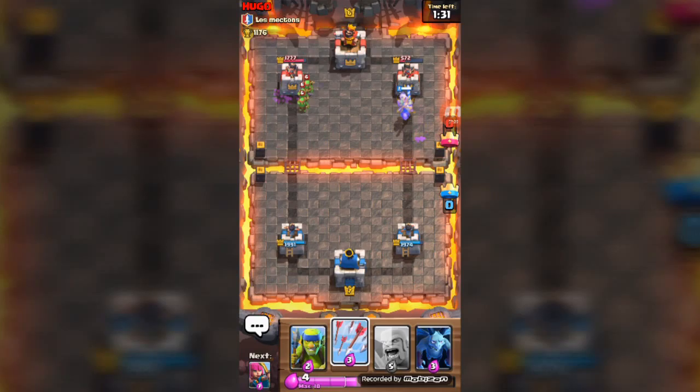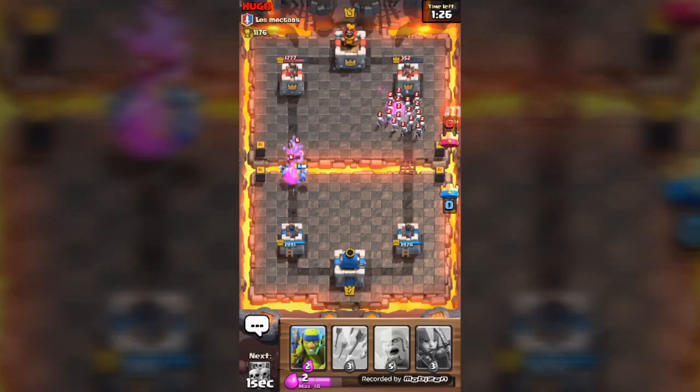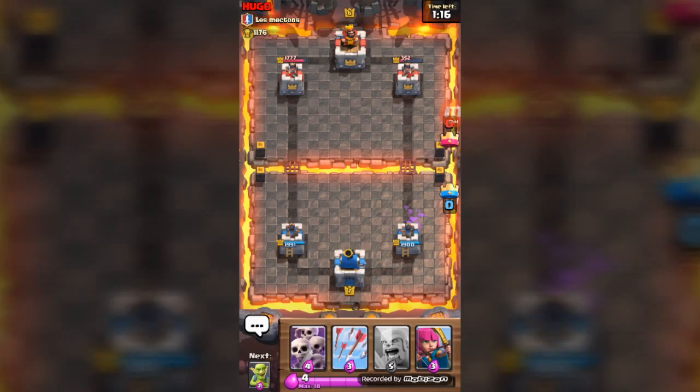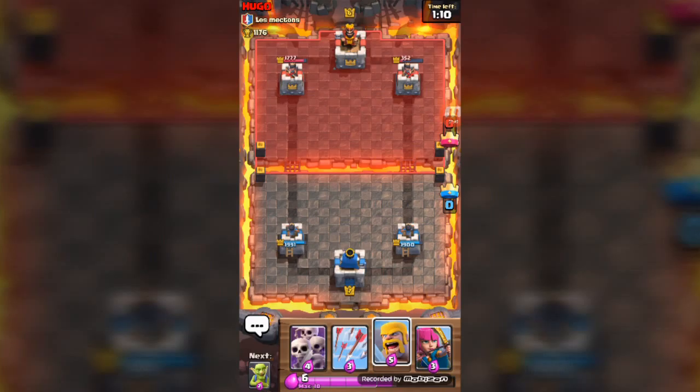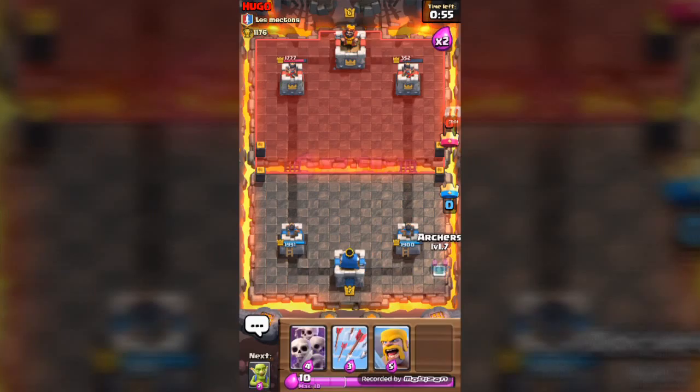The prince is going to do some damage — boom! We might take out his tower. We drop down our spirit goblins. That skeleton army looks scary but it will not get a single hit off on our tower. We're going to wait. Sorry if you guys heard anything in the background — something fell. Let's drop down our archers. We've got to play patiently.